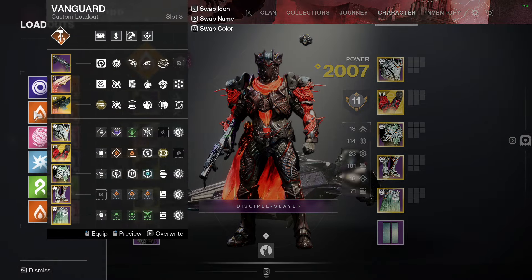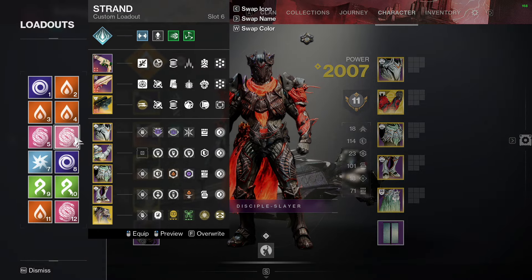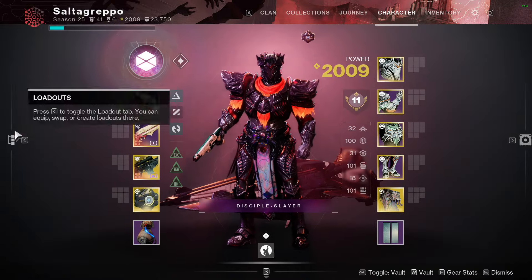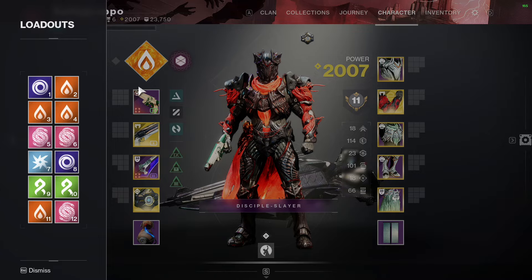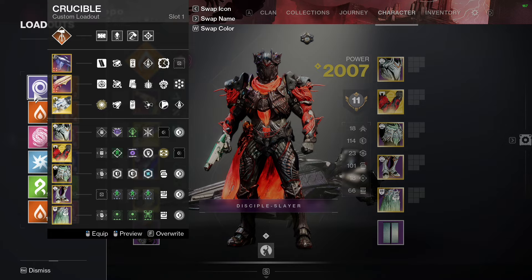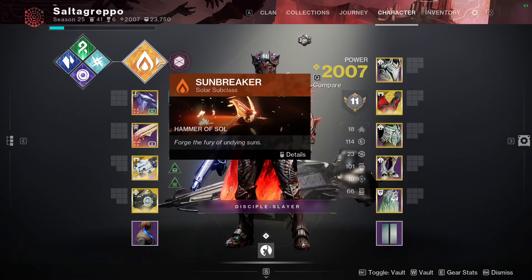I have a Prismatic loadout — I'm not sure whether to start boss encounters on Prismatic or Solar. I'm leaning toward Solar for transitions. I also have a Solar loadout with Tractor Cannon.